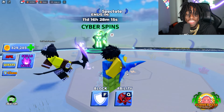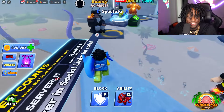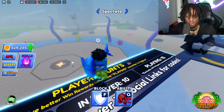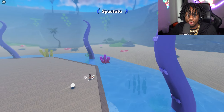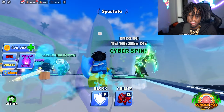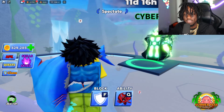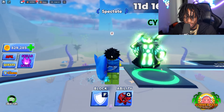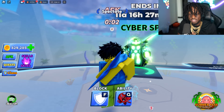It's another day in Blade Ball. As y'all can see, it's a beautiful day - we got the clouds, the sun's out, and then we got tentacles coming out of the ocean. Like, why is there tentacles coming out of the ocean in Blade Ball? They need to explain that. Anyways, if we look right here, we have cyber spins - that avatar looks insane.